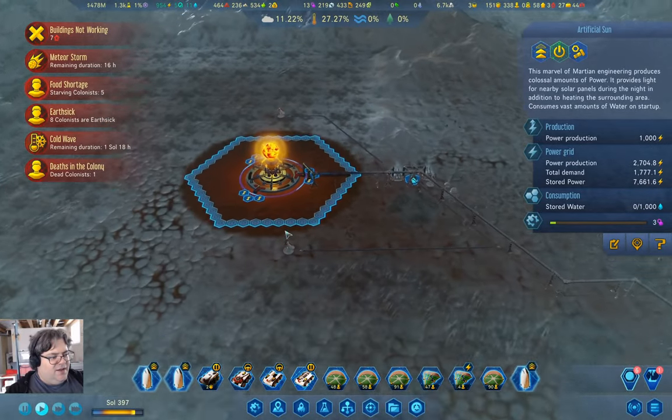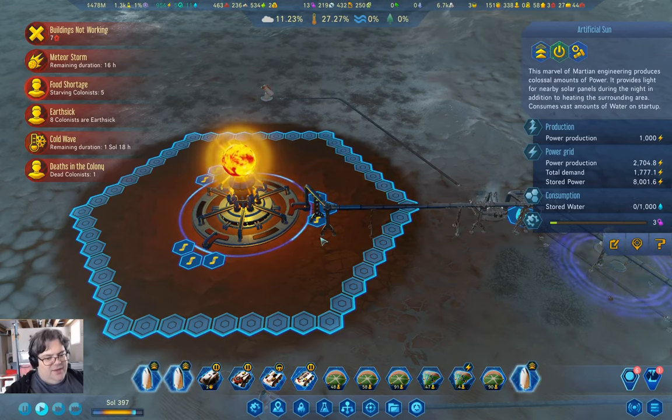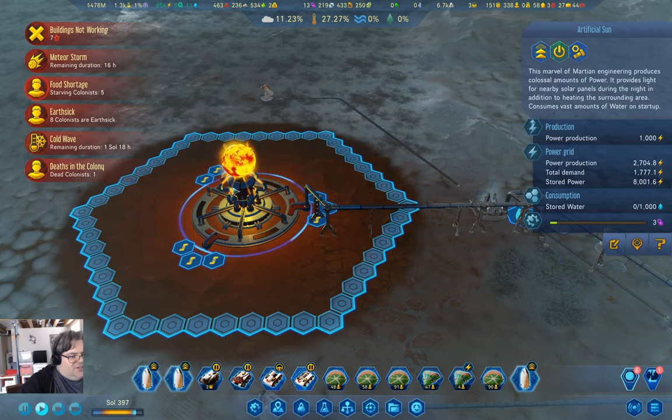We have an artificial sun! The meta is to put a stack of one-hex solar panels around here and cash in on the extra power from the light.